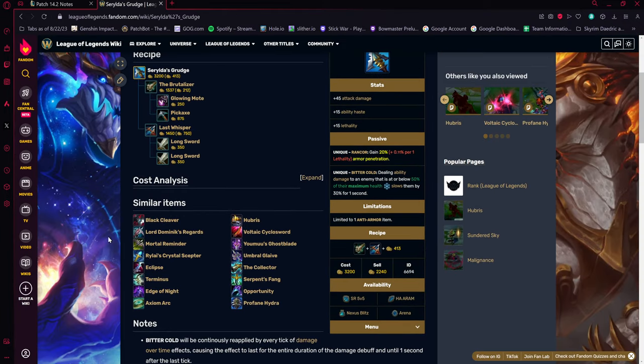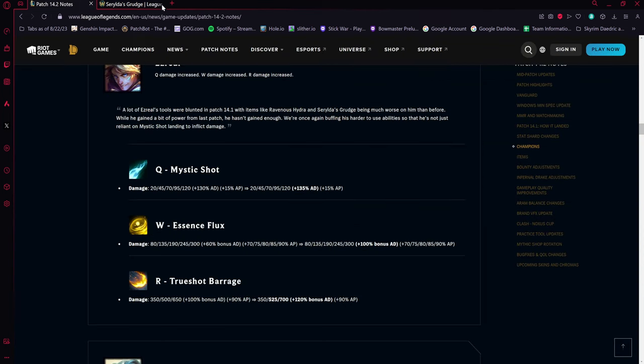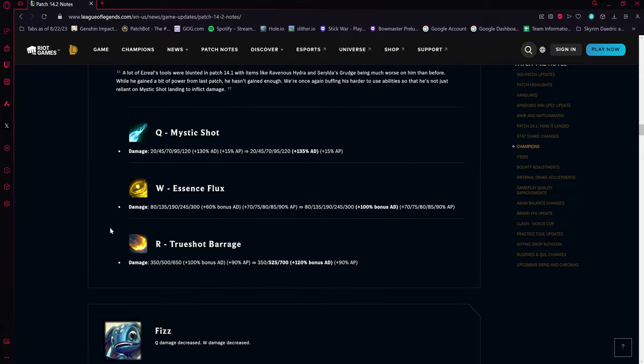Serylda's was changed so it only slows at or below 50 percent health and no longer gives 30 armor pen directly. Ravenous Hydra's heal was also reverted to only work on auto attacks, not abilities. These nerfs hit Ezreal hard, so these buffs make sense. Expect Karma and Ezreal to be seen together quite a bit as a bot lane duo.